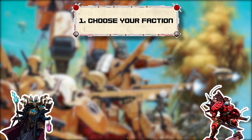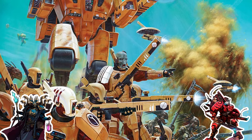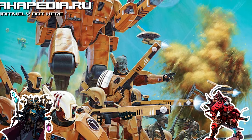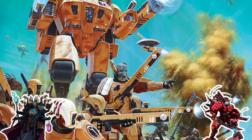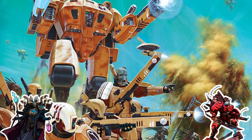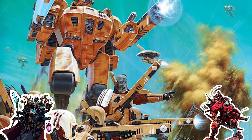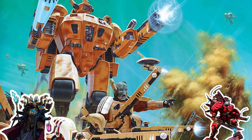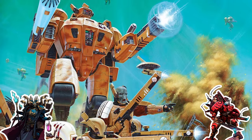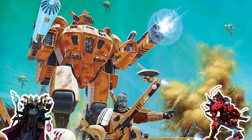Step one is identifying the faction you want to play in the first place. You should read up on them in the lore a little bit, try to see the bare minimum of the rules — definitely not going on Wahapedia to read the rules nice and easily for free. The point of step one is to make sure you want to spend the money on this faction before you get going. You could also try it out digitally before you put any money down.